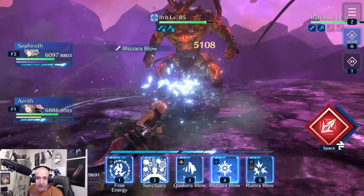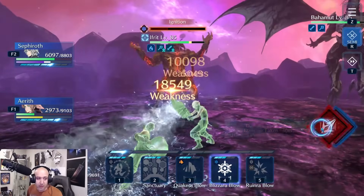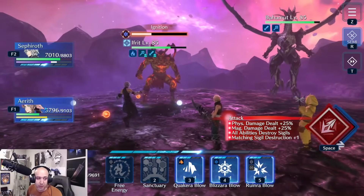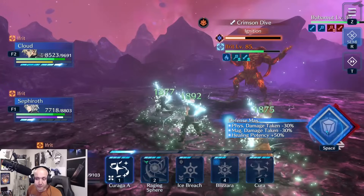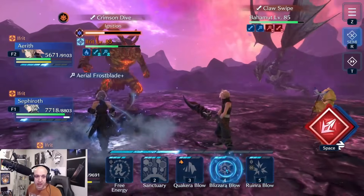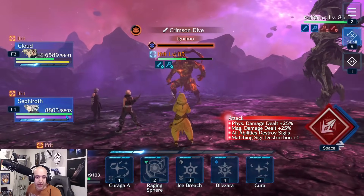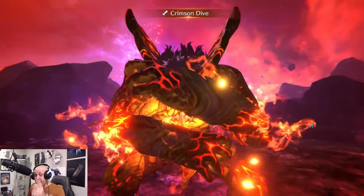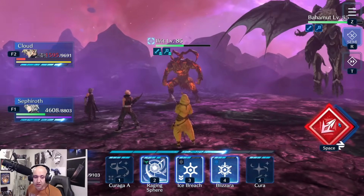Now focus all your efforts on bringing down Ifrit's Ignite bar. Focus on his heat wave, try to defend through it — defense really helps reduce damage. Go ahead and Curaga after. From here your goal is to reduce Ifrit's bar to nothing as quickly as possible. Don't worry about defending everything — just focus on pure damage on Ifrit. Take him out of the fight as fast as you can. Leave Bahamut for last — right now it's all about Crimson Drive. This will hurt a lot and reduces your damage output.